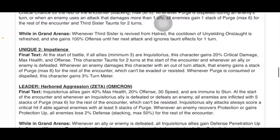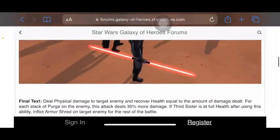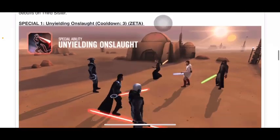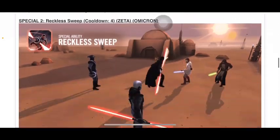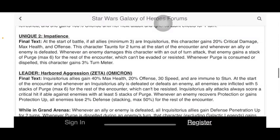The leader ability is 'Harbored Aggression' with a zeta and omicron — that's three omicrons total on her kit. The last character with three omicrons was Jango, and he was at least cool. Three omicrons on Reva feels like a lot.